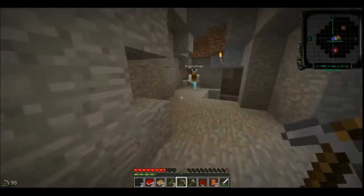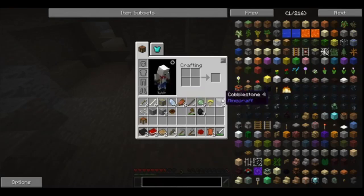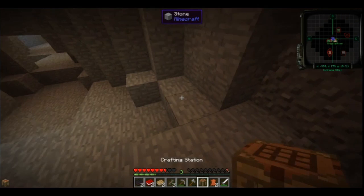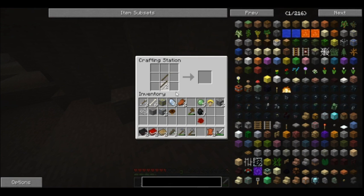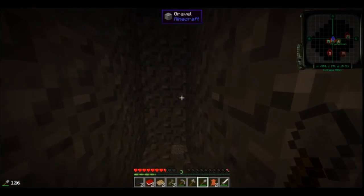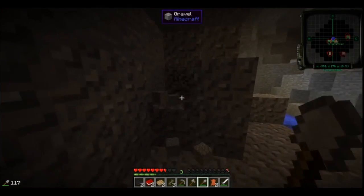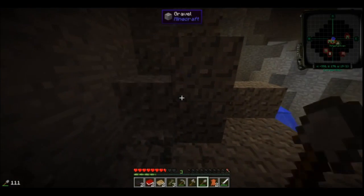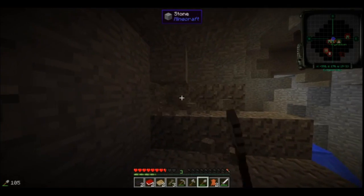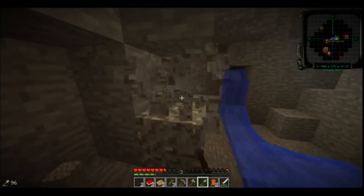I'm gonna start working on Tinker's Construct. Hey, here's exactly what I'm looking for - need a buttload of gravel, let's go ahead and build ourselves a shovel. I just saw one of those skeletons dropped a bow. Yeah, take it - I don't have any arrows. I'm totally building myself a battle sign, or possibly a skillet, when I get Tinker's Construct done. My usual thing is to build a cutlass but I'm not feeling a cutlass today - I want a battle sign.